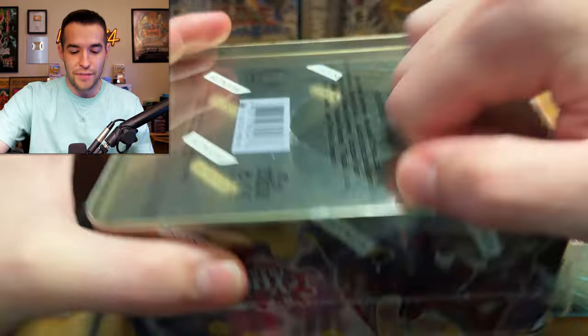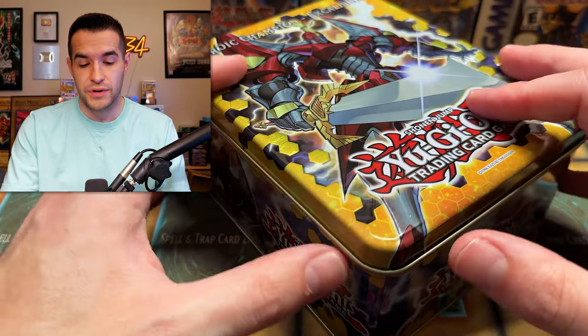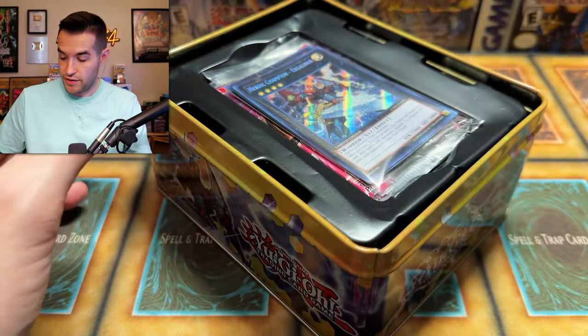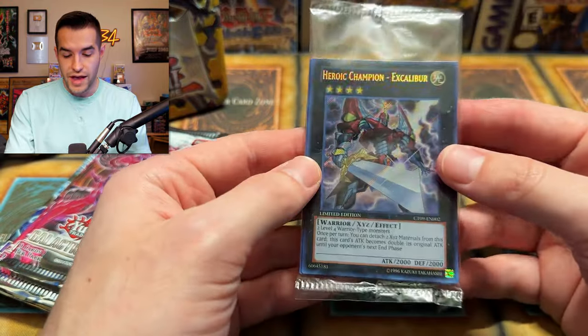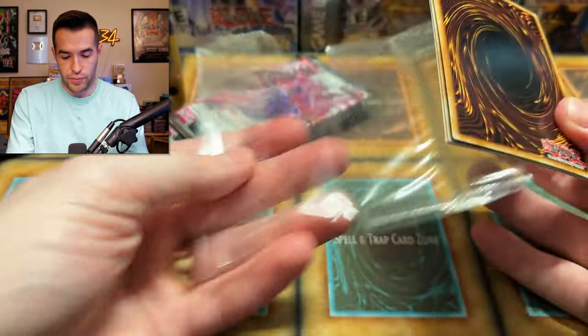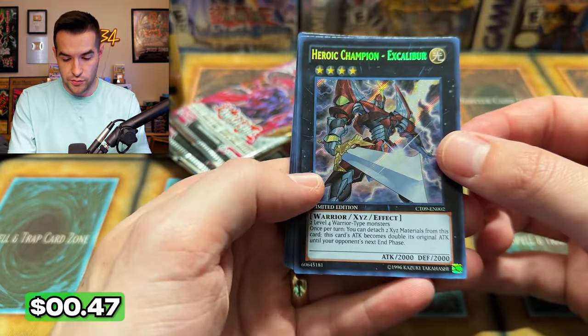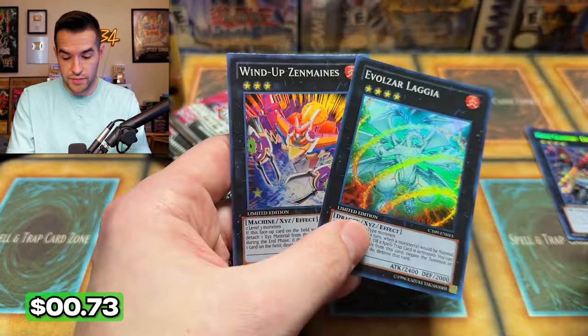These are so minty — I really should not be opening all these. They're just beautiful specimens of a tin. I haven't done every 2012 megaton opening yet because I'm missing a couple of them. We have the promos — maybe I'll open them up and grade them. We have Excalibur, that's beautiful. Secret Rare Blizzard Princess. Wind Up Rabbit, Loggia is pretty good, and Wind Up Zen Mains — those are not bad cards.